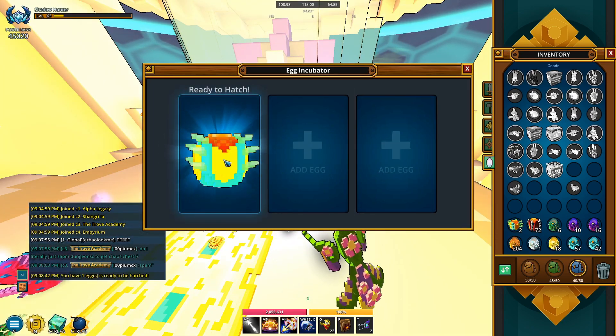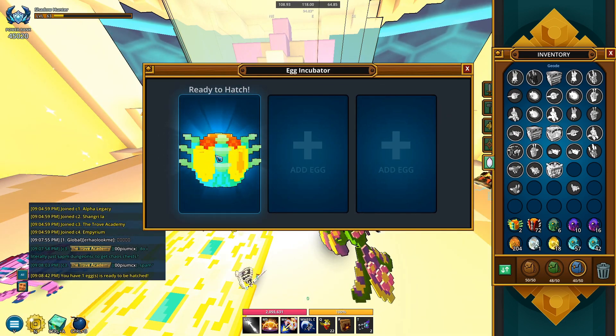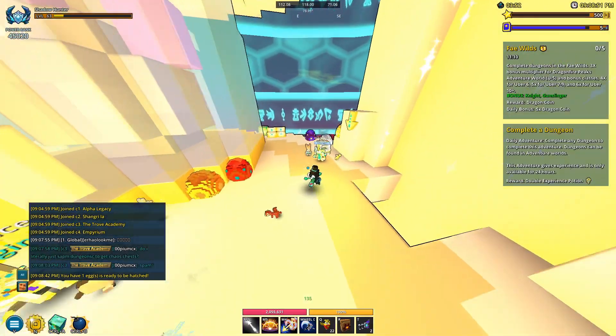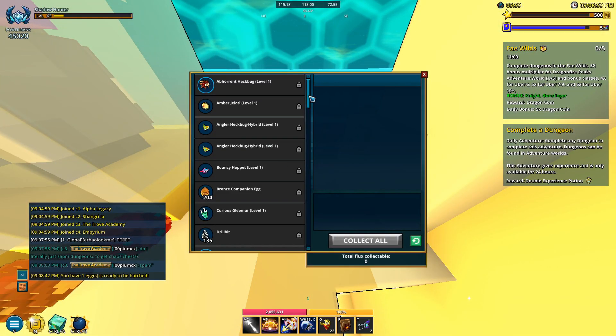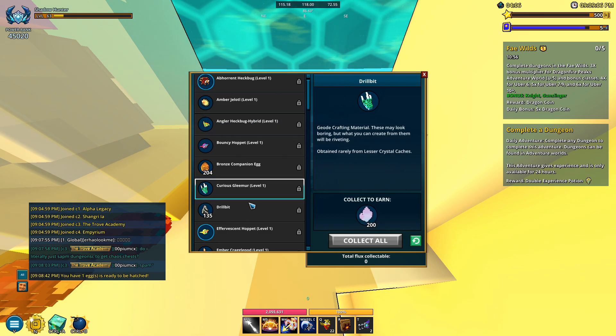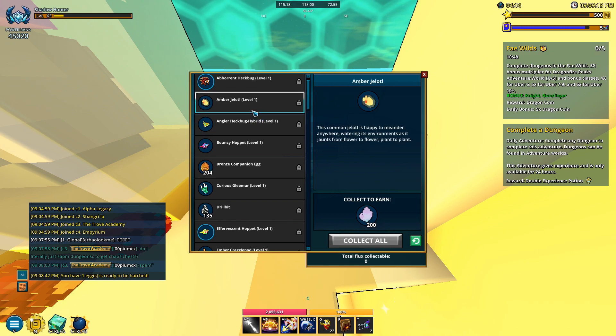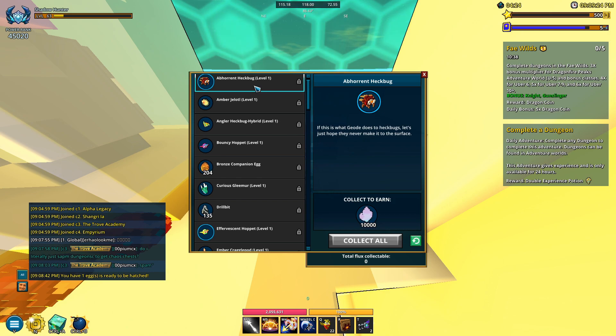Don't worry about using your Accelerate or Lodestars — just spam these eggs in here and don't use any of your other stuff. Whatever you end up getting, go over to the loot collector and right-click any extras to delete them. The one I got was a common, so that was 200 crystals. If you get a rare one it's going to be 10,000 crystals, and uncommons are 1,500. Don't worry about leveling them up — you're going to be getting so much from this anyway.